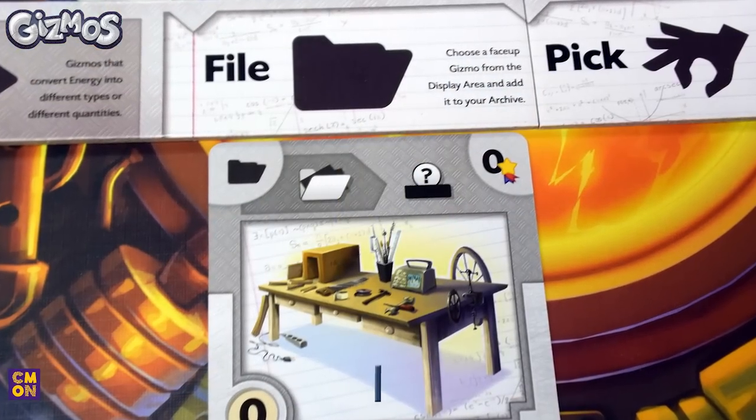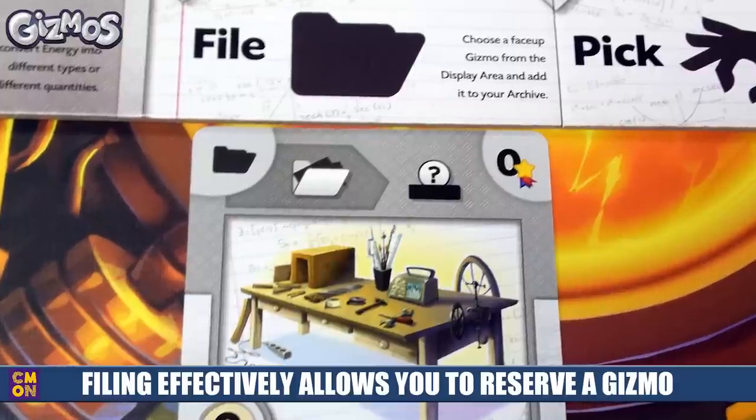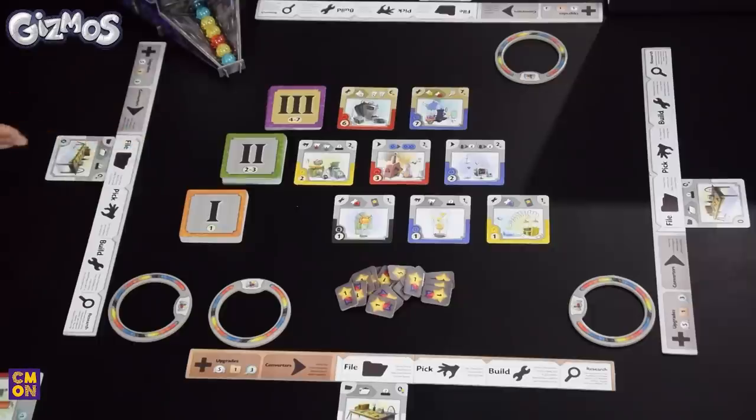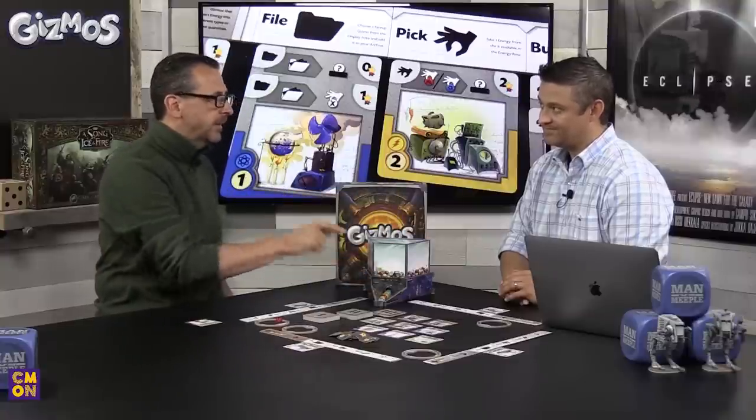The game is very simple to play, though there's a lot of combos that fire off, so tracking gets thicker as you play. On your turn you take one of four actions. The file action lets you take one of the face-up cards from the main board into your archives — a space set aside next to your laboratory. When you do that, you fire off every resulting action from your file cards, such as randomly taking a marble from the converter and putting it in your energy ring.